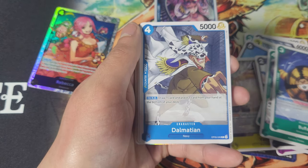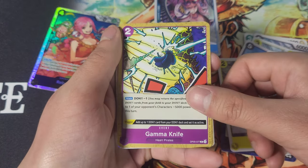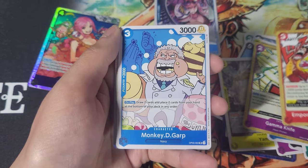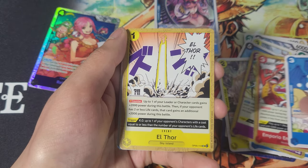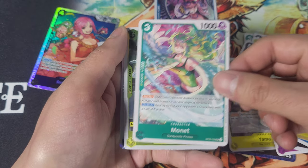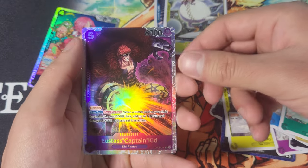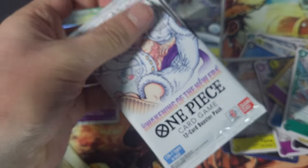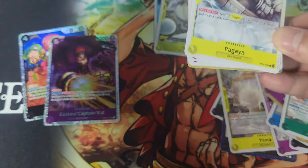We've got Sarkees and Steli, Buffalo again, Dalmatian — I was wondering when he was gonna get the card printed — Yama, of course he's blue. Gamma Knife. Blue navy cards aren't gonna be worth as much as regular navy cards, specifically because they can only be used in black-blue decks. There's not enough blue support to make a pure blue navy deck. We had Garf Baron and Emporio Energy Hormone, Elthor, Monette — actually getting a not bad card. Satori — this is gonna be a staple. And we got Kid — this is an incredible staple as well.